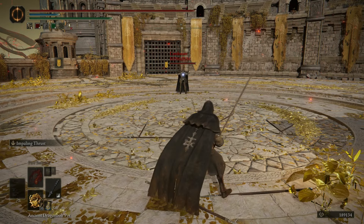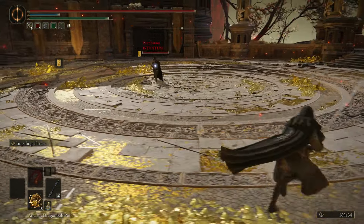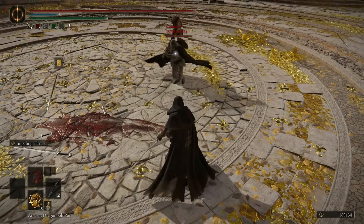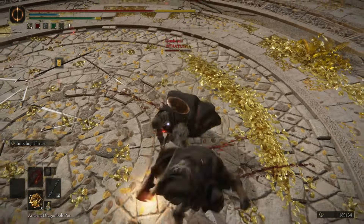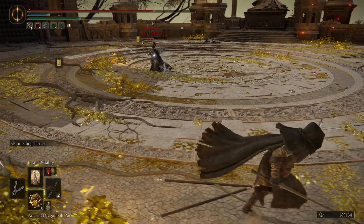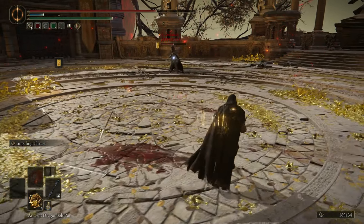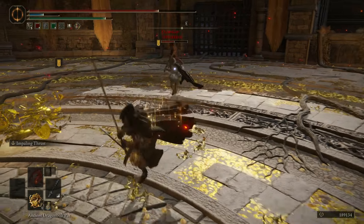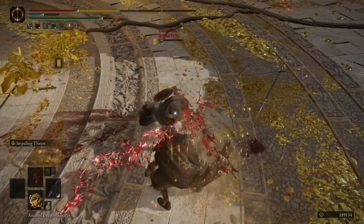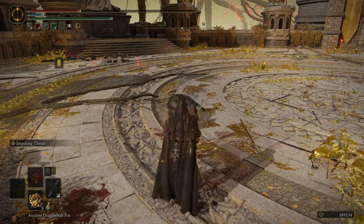First arena — I forget what it's called, but it's the new one. It starts with a C... Crucible! Not Cathedral. The fully charged R2 catches the opponent off guard. He wasn't expecting that — maybe he was, he had his parry ready to go. Got him! It's Crucible, not Cathedral.